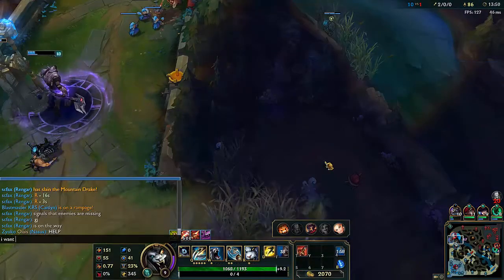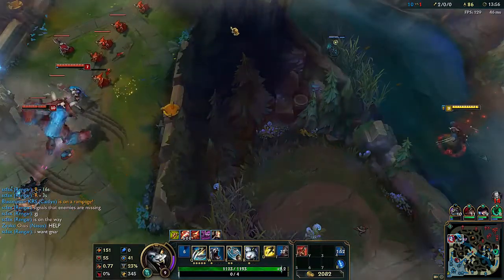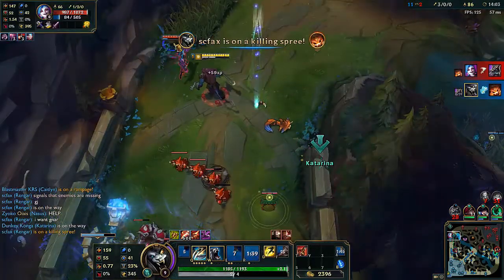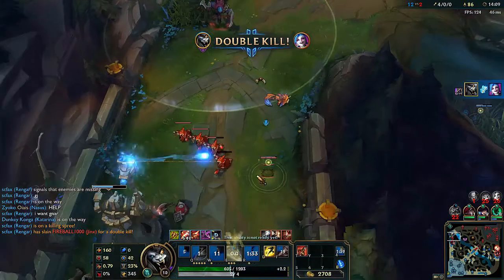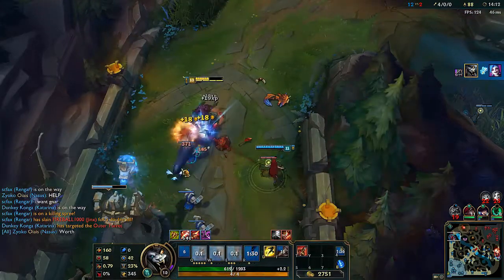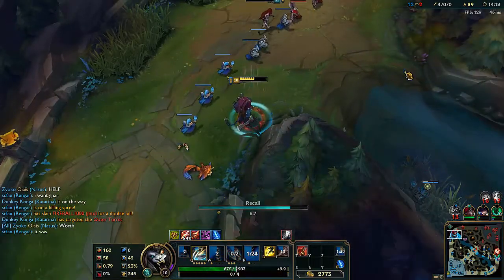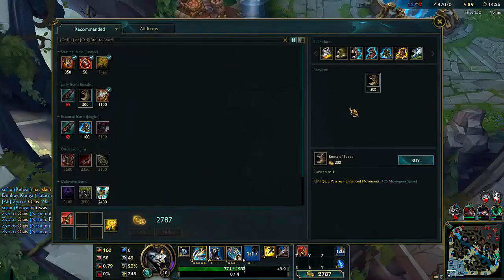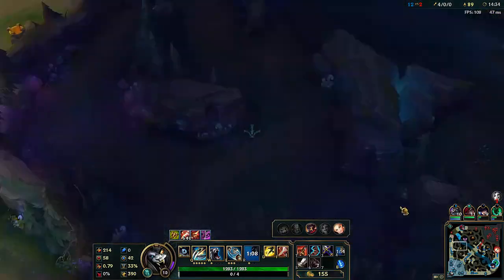Now that we've talked about how to build Rengar, let's talk about how you can engage teamfights when it's no longer lane phase and you can't pick people off as easily. Here, I waited for the enemy to engage on Nasus before I cleaned up the fight. This is what you want to do as Rengar — wait for your teammates to engage or be engaged on and then clean up afterwards. When you get to teamfights, people start to focus you because they realize if Rengar walks around in their backline, everything's going to die. That's why in teamfights, you wait for your team to engage and get the enemies low so you can clean up everything.